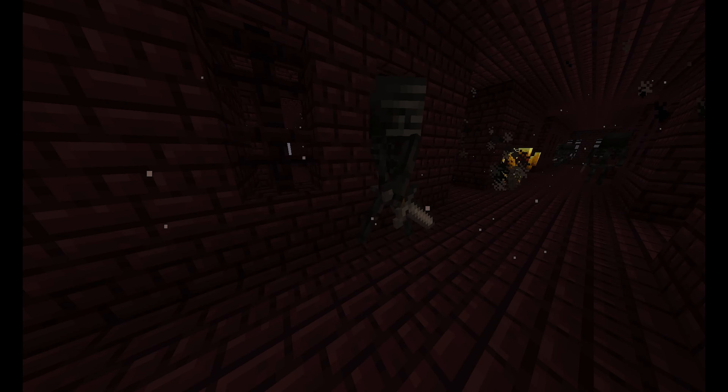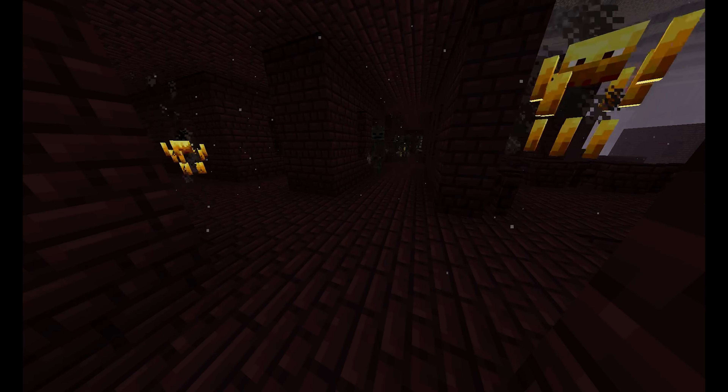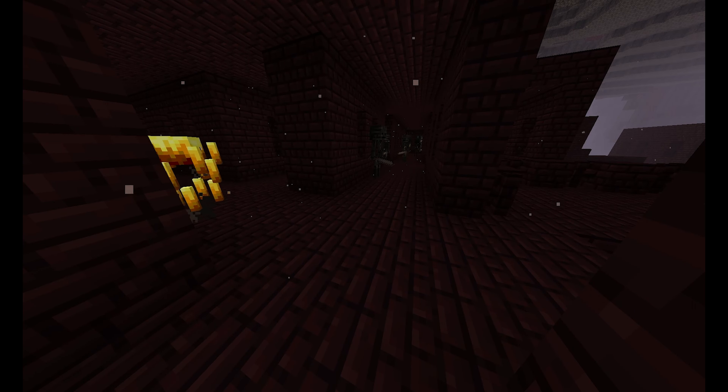Wither skeletons are the black skeletons — the cool ones that are always smoking. You want to go over to them and kill them. There's about a 30% chance for them to drop a wither skeleton skull, so once you've got three of them, head back through.